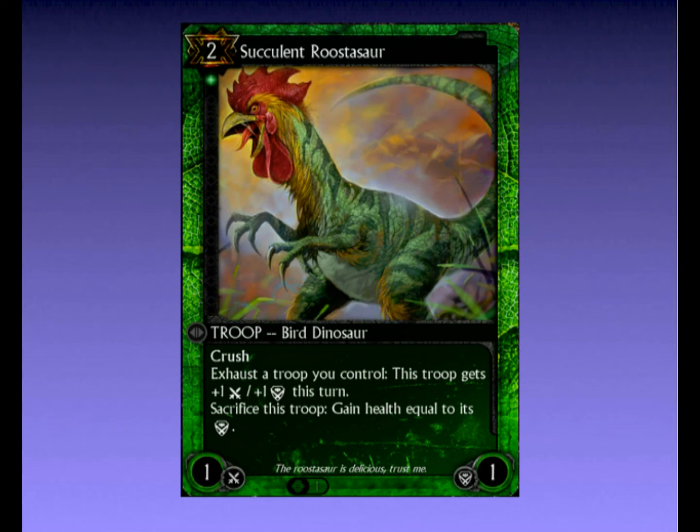So why is this card so good? Let's look him over. Firstly, he costs two mana and only requires one wild threshold. This is fantastic. The issue we're seeing with a lot of the better two drops is that they have double threshold requirements, which makes them very awkward to play in two colour decks. Succulent Rooster Saw does not have this issue.